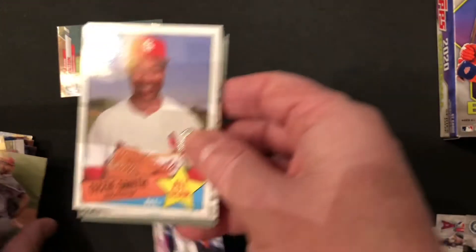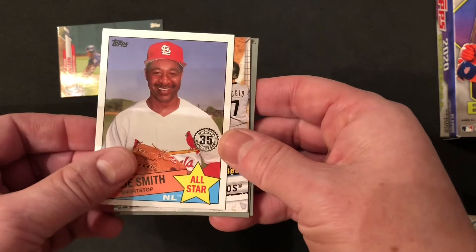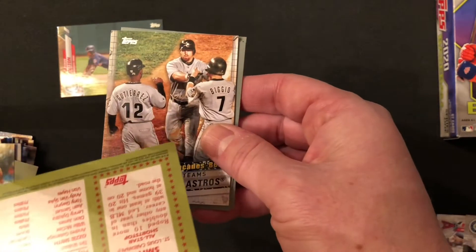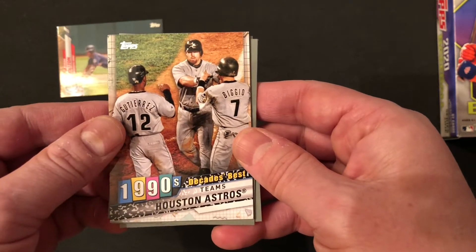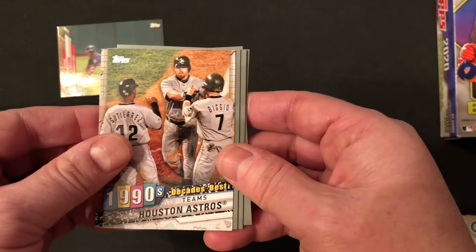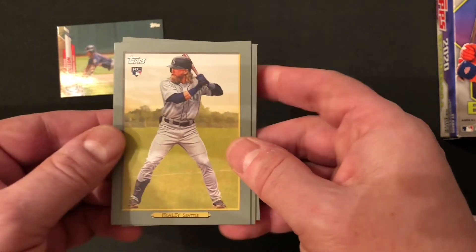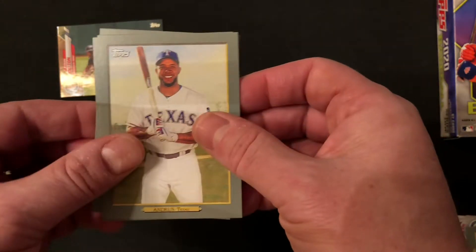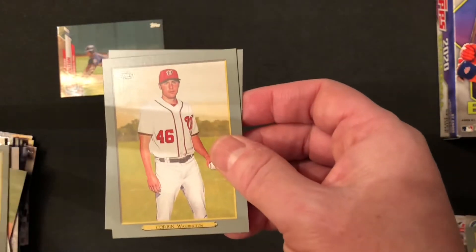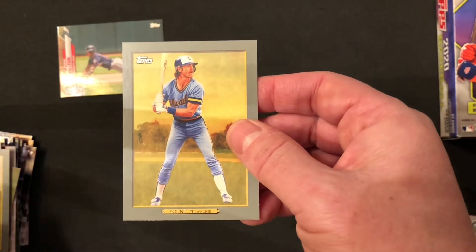Here's a nice looking card — Ozzie Smith, Hall of Famer for the St. Louis Cardinals. We've got a Houston Astros decade's best of the 1990s, back with Biggio and Bagwell, the Hall of Famers. And then we've got some Turkey Reds: Jake Fraley rookie card, Elvis Andrus, Patrick Corbin, and Hall of Famer Robin Yount.